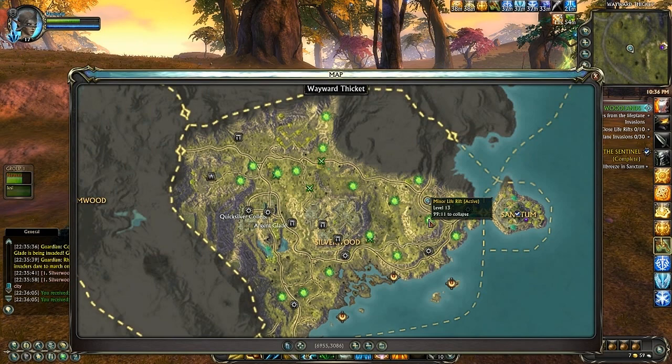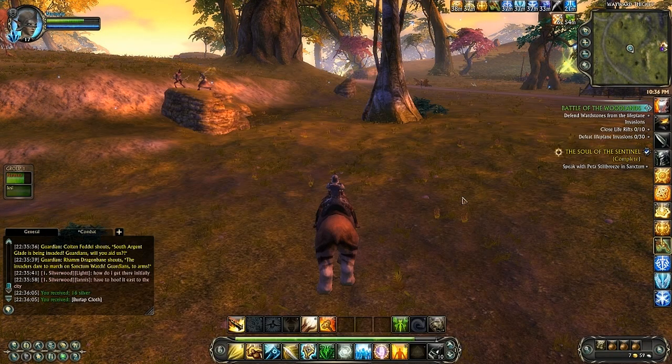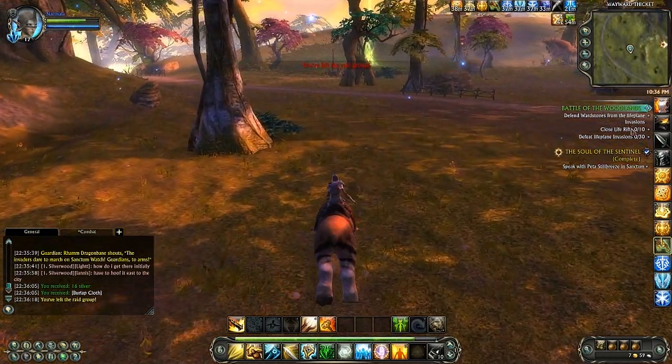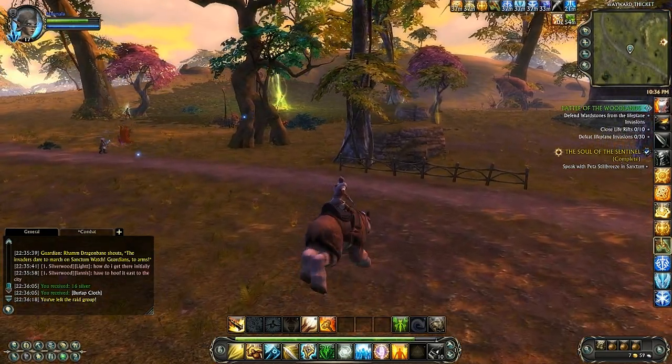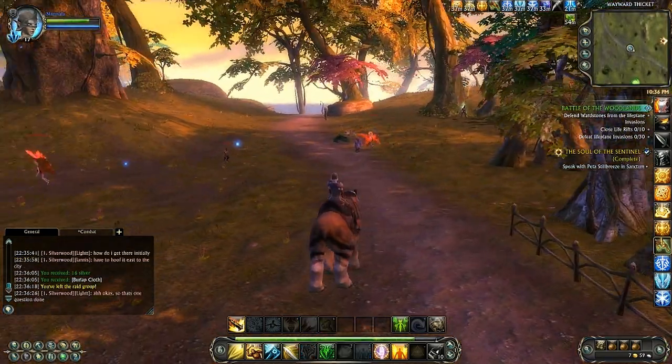At this point it really gets to be a very interesting game. You can abandon your questing — most likely you will have to, because a lot of the areas you would quest in will be overrun. You can just start picking off rifts, whatever might be at your level, start looking for things and picking them off. You want to participate, you want to fill this quest out. At the end of this, as you close rifts and defeat invaders, you are going to get a raid boss.